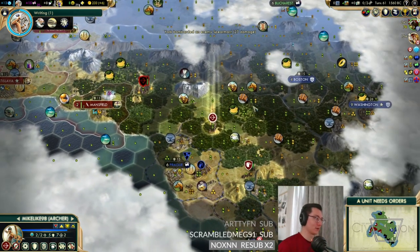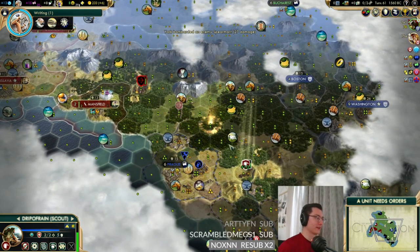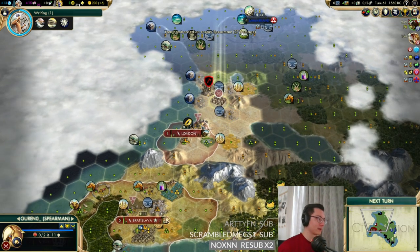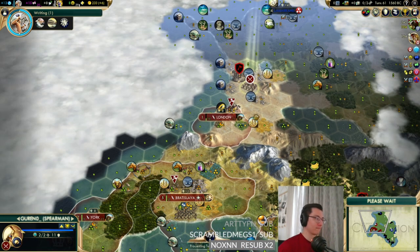Look at all these barbarians ganging up on York! We need the dynamic duo to return home and save it. This is going to be zone-controlled if anything moves around here so our worker is safe.